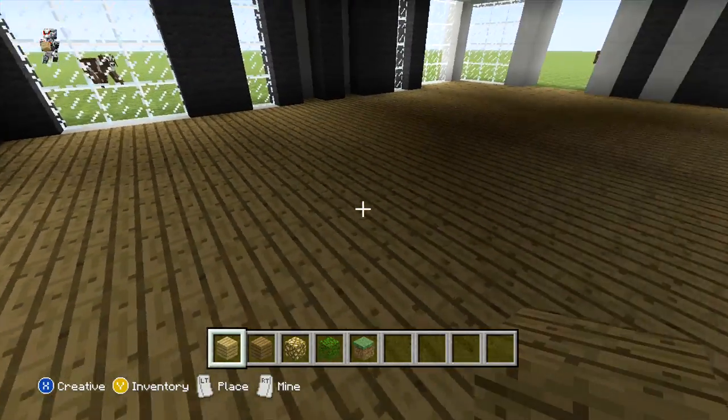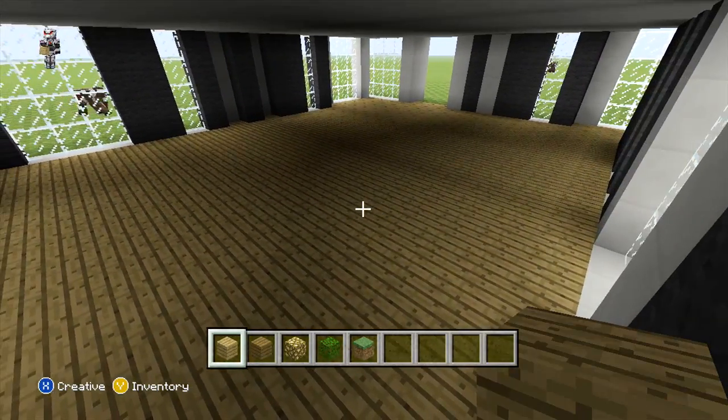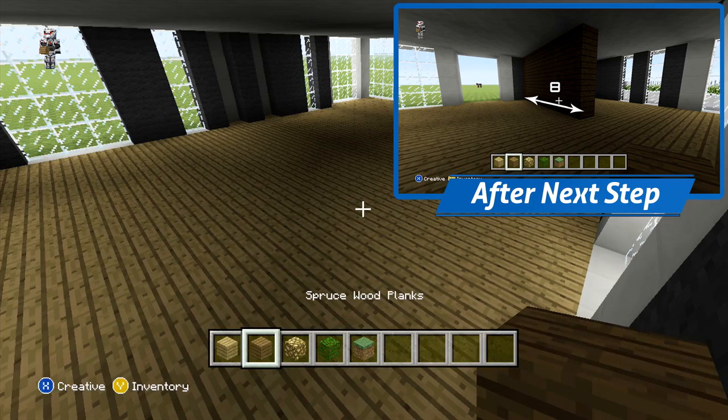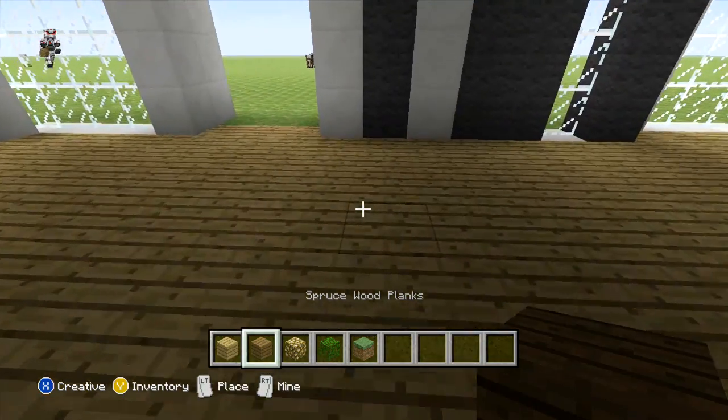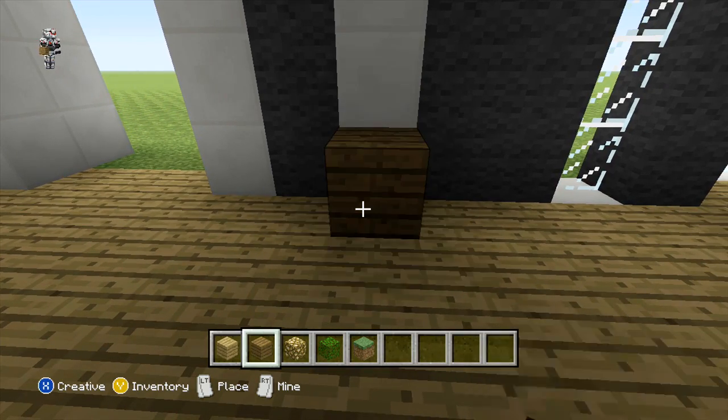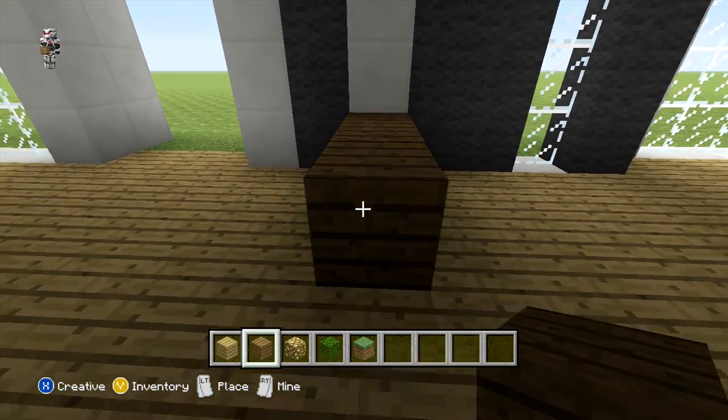The next thing we are going to be doing after this is we are just going to be furnishing the ground floor. To start this off we are just going to add a wall in to divide the room up. For this we are just going to be using our spruce wood planks where on the left of the doorway we are just going to count to the third row out. From here we are just going to place 8 blocks back and you can just extend all of these up.